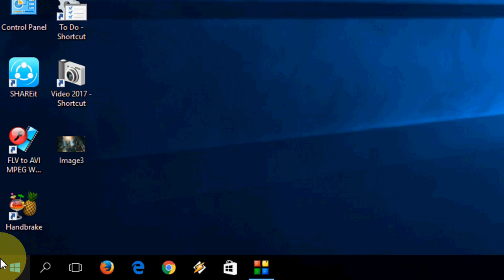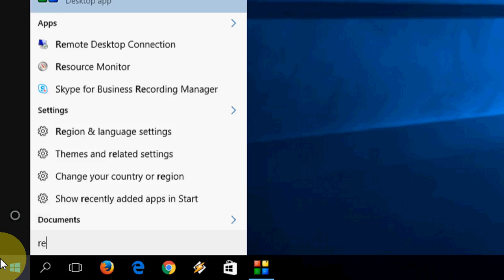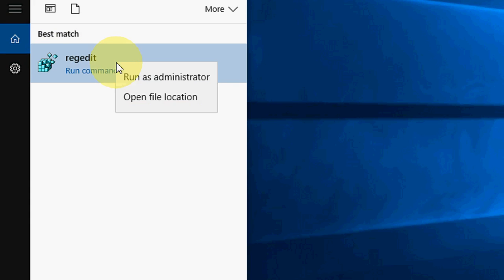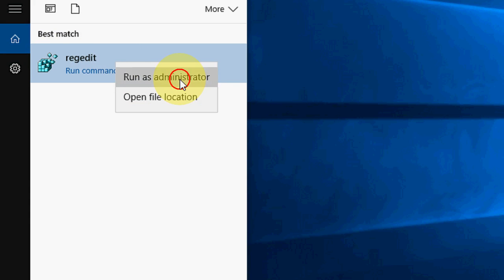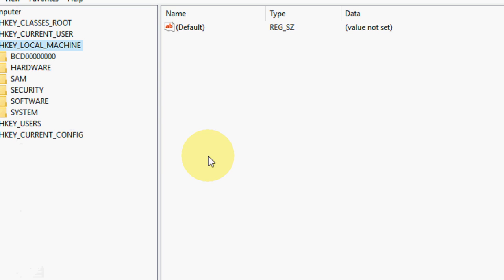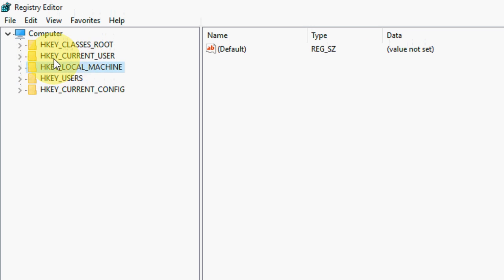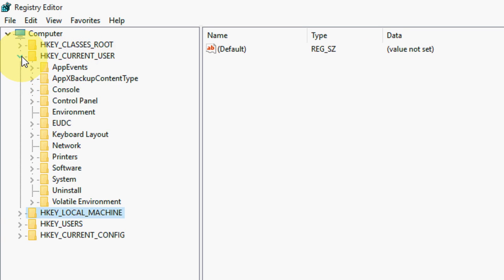So for this, be careful — we are going to edit the registry. First, type in Start: regedit, that means Registry Editor. Right-click and click on Run as Administrator. Now first we are going to take HKEY Current User.